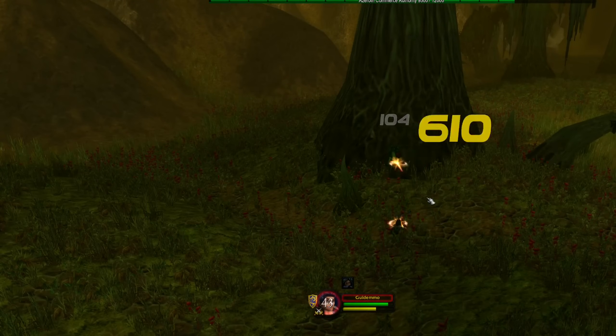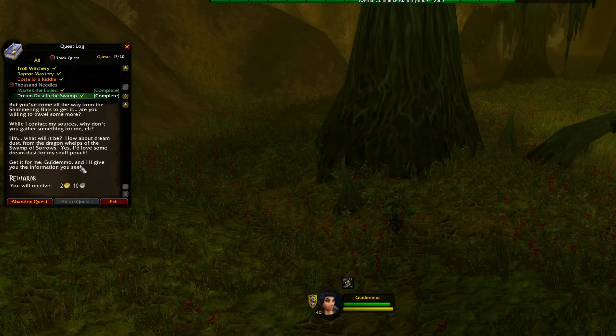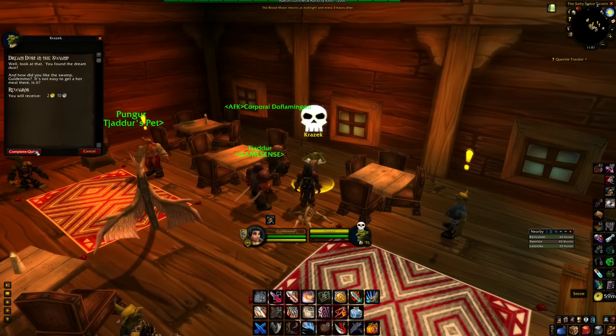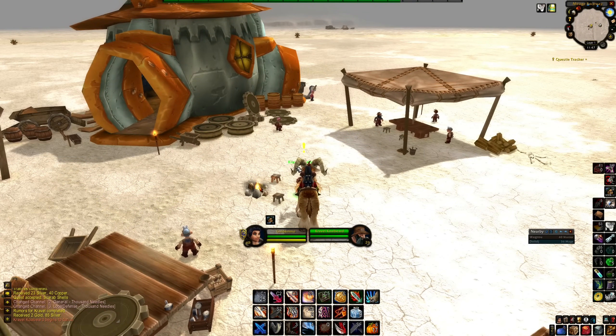By the time you reach level 40, another great way to make gold is simply to quest. At max level you get a lot more gold from completing quests — even green quests that start at around level 30. There is one downside though: don't do yellow or orange quests, as you might need those in Phase 3 when you level up to level 50.